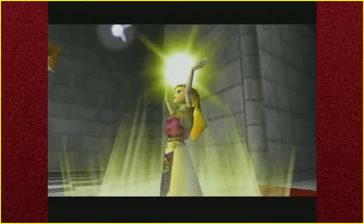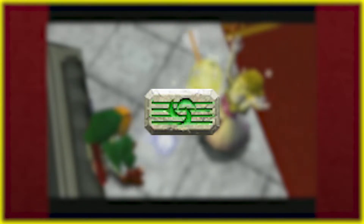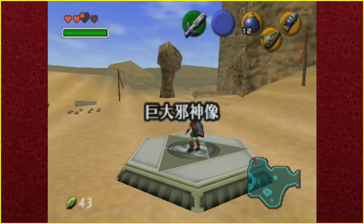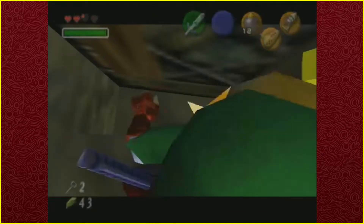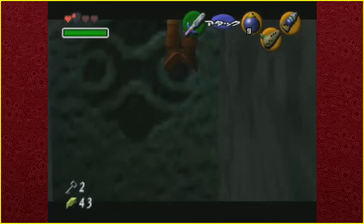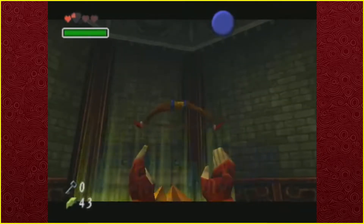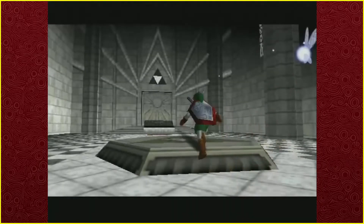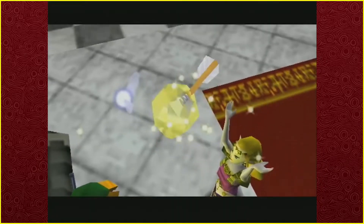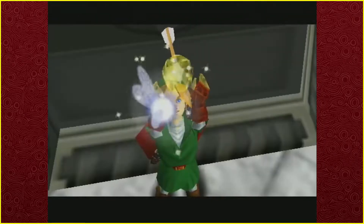However, we still have one last thing to do before that. Remember the Minuet of Forest? Now is the time to use it. After the spirit medallion cutscene, we teleport to Forest Meadows and go to the Forest Temple. It doesn't take too long and requires quite a few clips and tricks, but is definitely within possibility — the goal is just to reach the bow. Once the bow is obtained, we exit the temple, save and quit, and load back to the Temple of Time, where Zelda gives us the light arrows, which can only function when you have the magic bar and the bow.